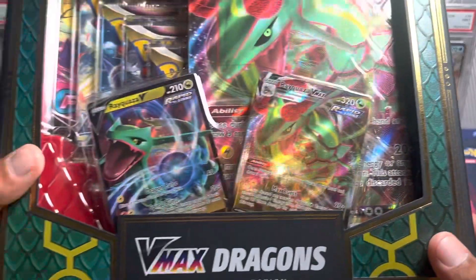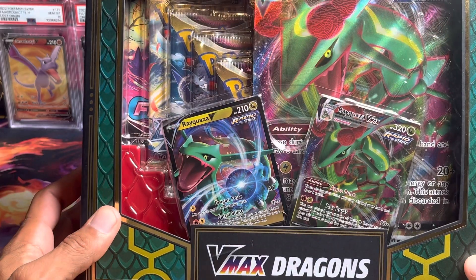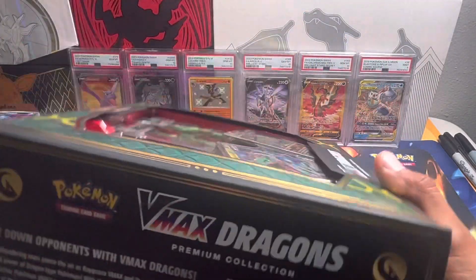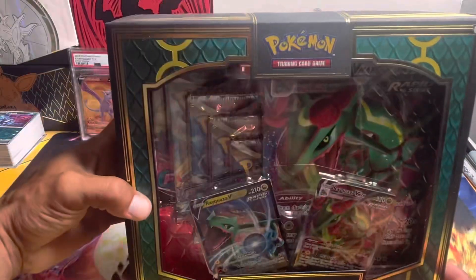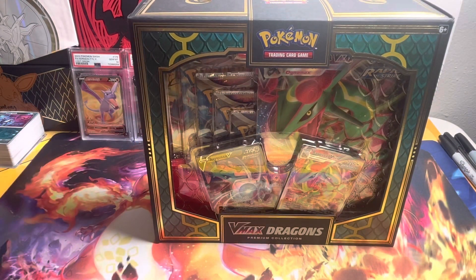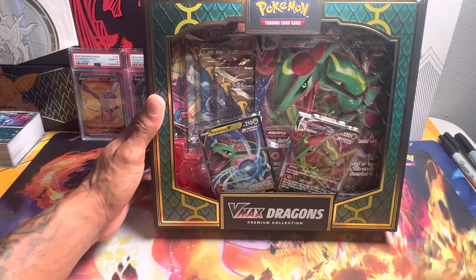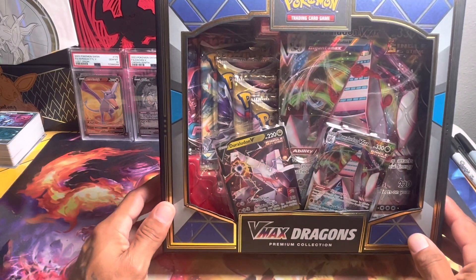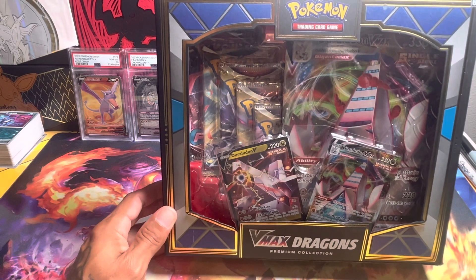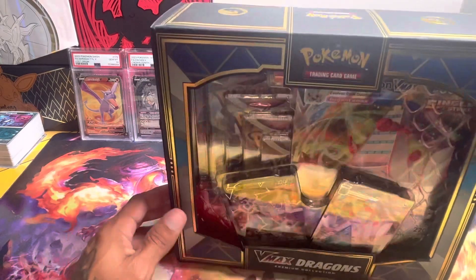Welcome back everyone to Pokelex Studios. In today's video we're going to be opening up this VMax Dragons Premium Collection box — first time opening it on the channel. The box has two sides and comes with 11 booster packs including Fusion Strike, Brilliant Stars, and Astral Radiance. The front side features Rayquaza V and Rayquaza VMax, the back has Duraludon V and Duraludon VMax — artworks from Evolving Skies — plus a VMax jumbo card.